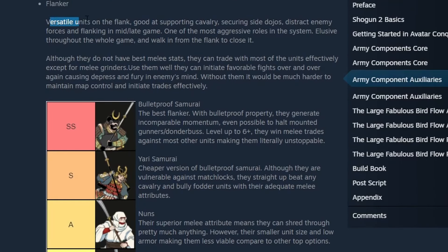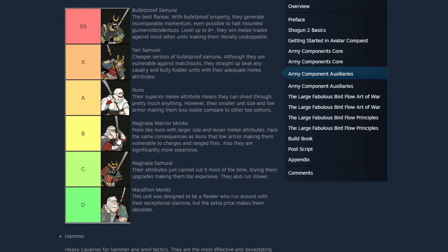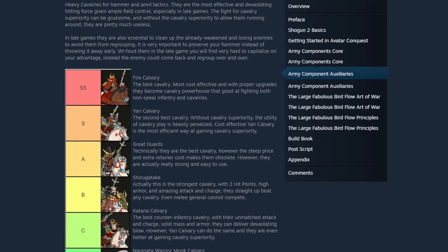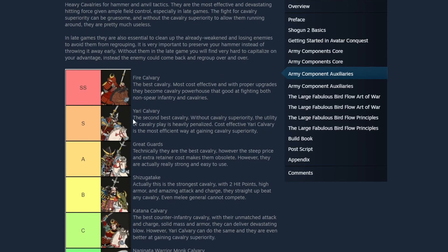The flanker is a versatile unit on the flank, good at supporting cav, securing key buildings, distracting enemy forces, and flanking towards the end of the battle. Bulletproof Samurai are obviously the best because of their anti-cav abilities and their ability to effectively trade with most other infantry units aside from sword units. Warrior Monks are also an excellent flanker because of their war cry ability — they don't have armor protection so they're vulnerable, but still an excellent choice. The hammer is the heavy cav for hammer and anvil tactics — very effective and devastating, giving ample battlefield control. Cav superiority basically guarantees victory for pike and shot warfare.